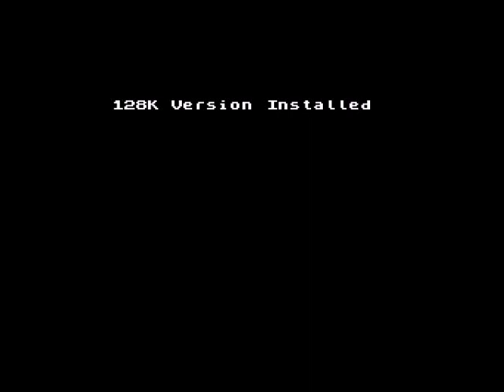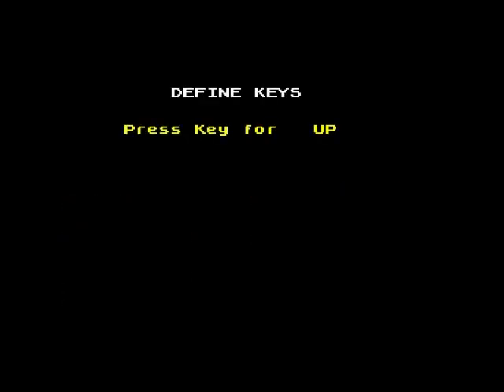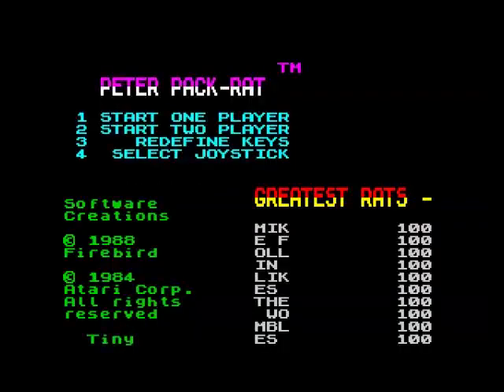I am running this on the 128k emulator and there is a 48k version as well. I think the only difference is that the 128k version has music. You can have a two-player game but that's not simultaneous — it's turn-based. We can redefine our keys if we want. For me it's up, down, left, right, spacebar. Let's have a one-player game.